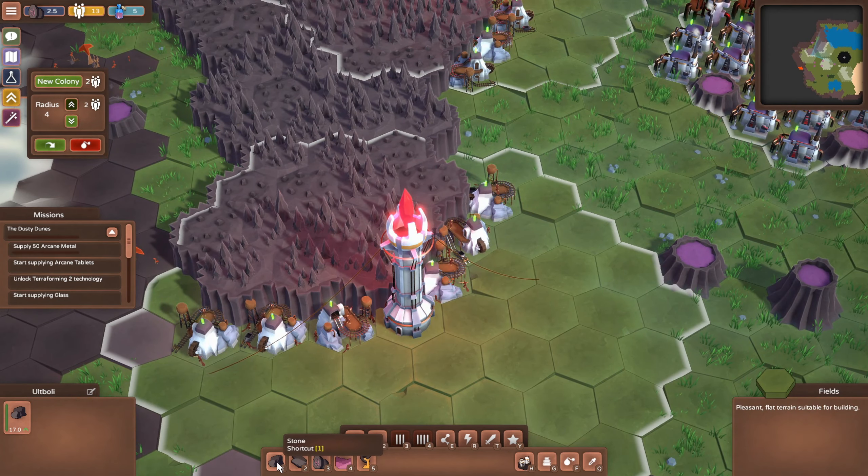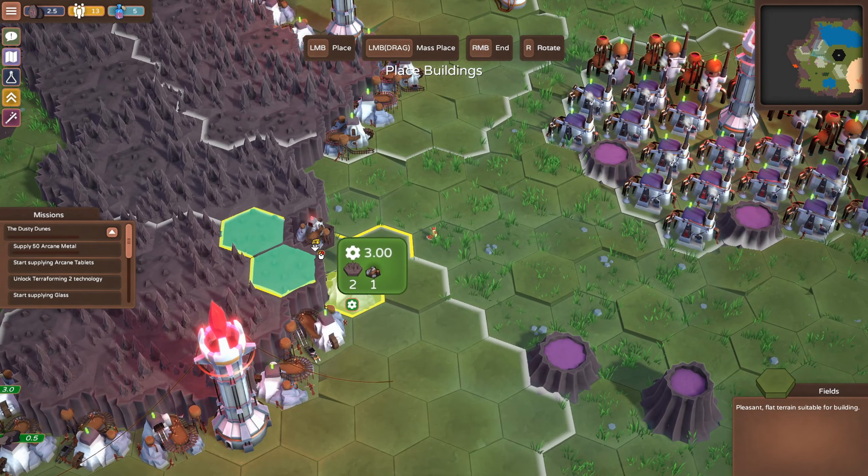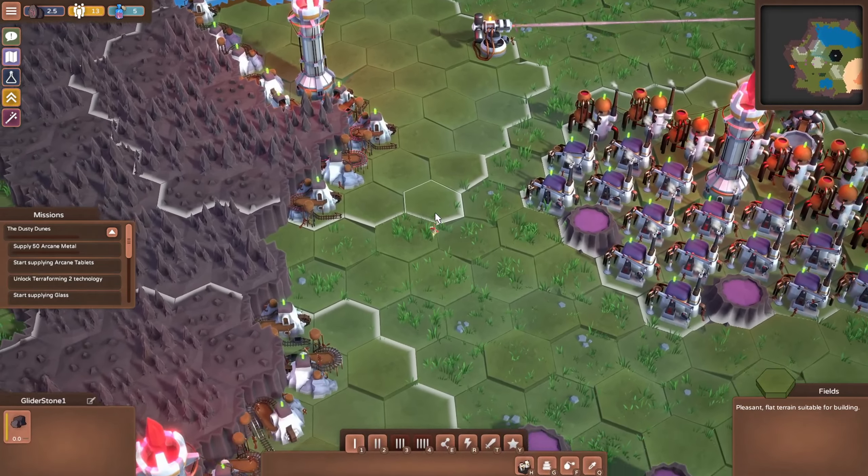I think we can upgrade — let's see. They're not going to let us increase the radius. Can't access this option unless I get inside the colony borders. For one more population we can increase the radius — I'm going to go for it. That's going to get us maybe two more stone mines. So let's do that stone here.